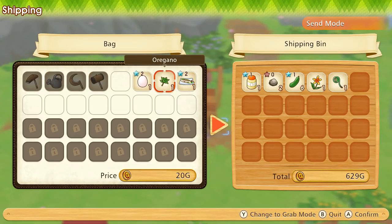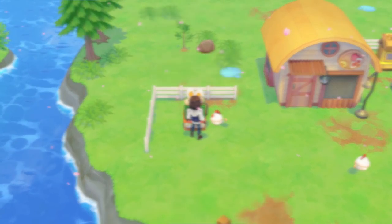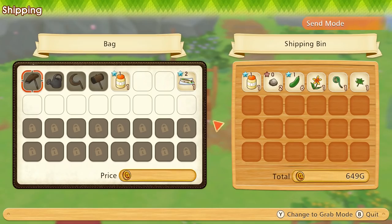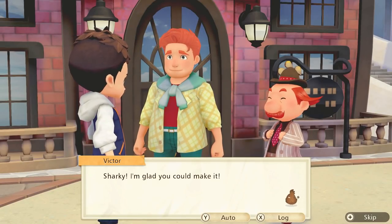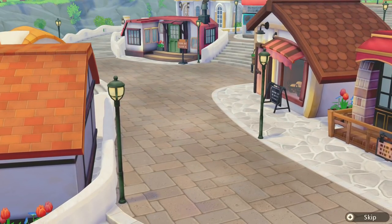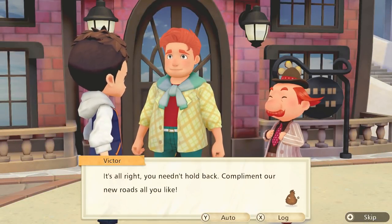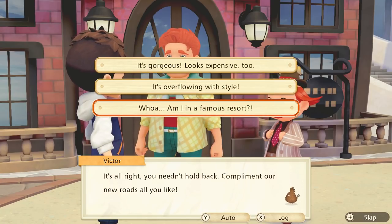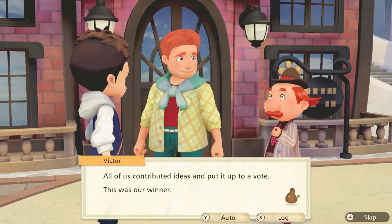We'll go into the general store today if it is open and buy some new seeds — maybe just the cheapest ones for now so we can get more of them. We put the mayonnaise in there — beautiful. Let's ship that one for now. Oh, we got a cutscene! Victor, Sharky — I'm glad you could make it. Take a gander at this road, splendid isn't it? What are we looking at? Oh, the town! It looks wonderful.